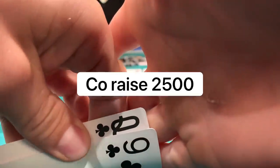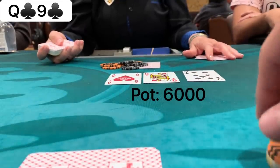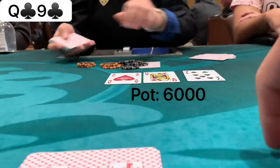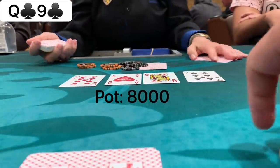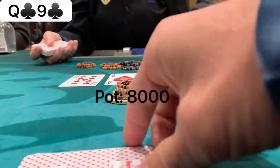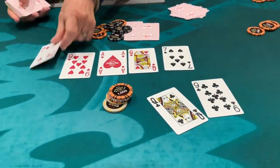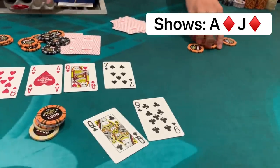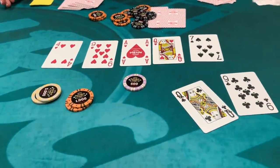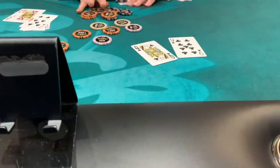With about 14,000 chips at 400/800, we look down at queen-nine of clubs in the big blind. The cutoff makes it 2,500 and I call. The flop is ace-queen-seven with no club. I check, he bets 1,000 — I'm not folding a pair for just a thousand chips, so I call. The turn is the nine of hearts, giving us two pair. I check, he bets again, and I shove all in for 12,500. He snap-calls and shows ace-jack. We hold — the river is the four of hearts, no counterfeiting, and he has no heart. We get the full double-up plus chips in the middle. Notably, this is the same player we doubled up earlier with ten-nine versus jacks.